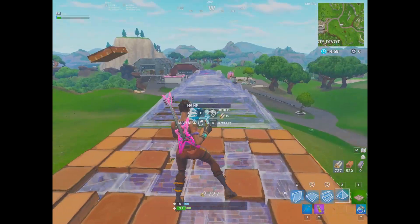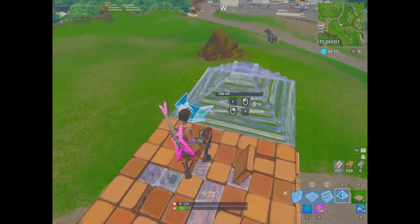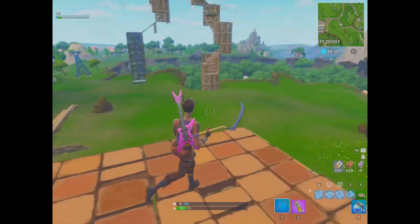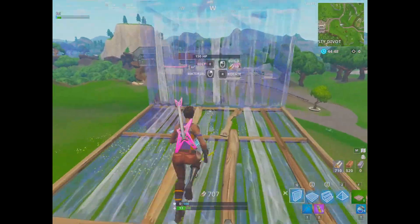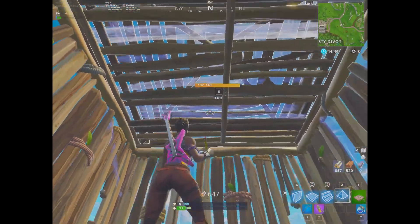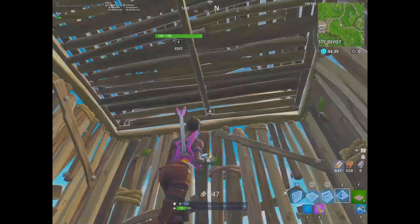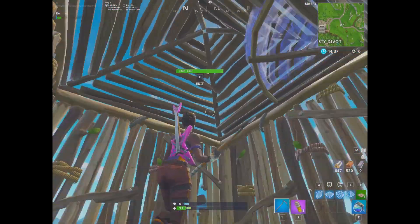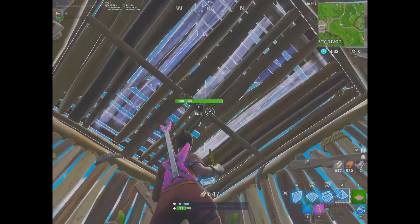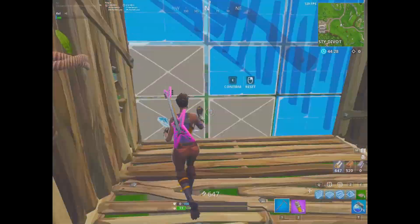This next one is kind of a bug, but it's more of just a feature in my opinion. This is how you can get through someone's turbo build. Say someone's got a one-by-one and they have a triangle above them, and you're shooting down and they'll just be spamming pyramids. The reason good players spam pyramids is because flats are inconsistent — you can get through them if you spray them enough. Additionally, the pyramid is the outer layer, and generally you're trying to keep opponents out of that outer layer.